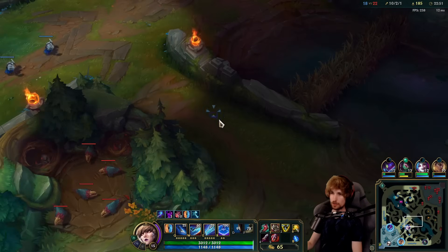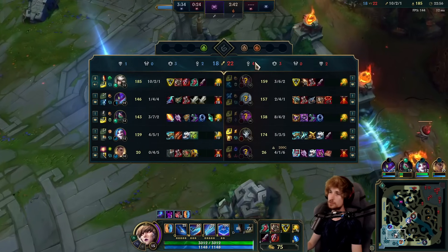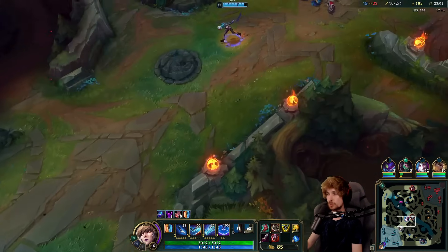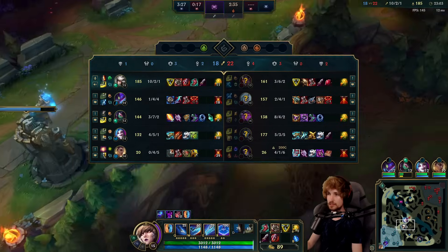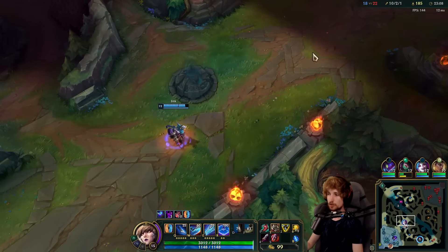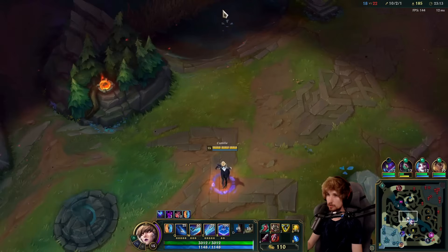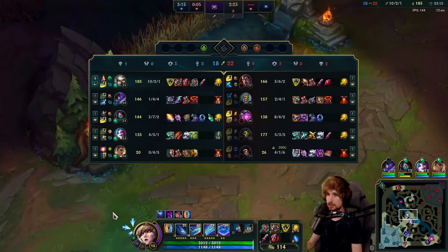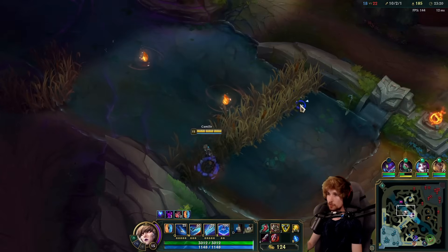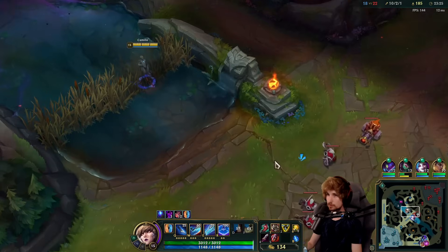The fourth item is going to be very situational. What I'm considering this game is either Shoujin, Death's Dance, or Guardian's Angel. I think the more optimal way of building would probably be Guardian's Angel, since we don't have a good jungler this game — Kha'Zix in a dive-comp is really bad. So I'm considering Guardian's Angel so I can all-in and use that item for a good fight.